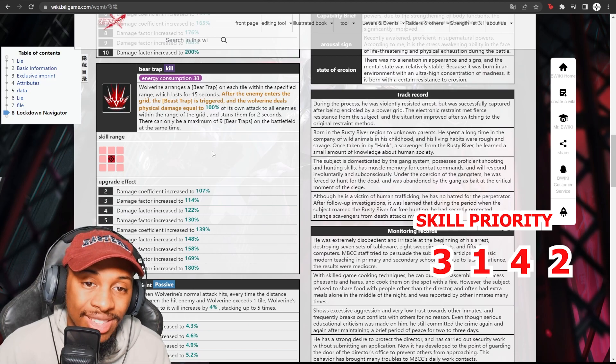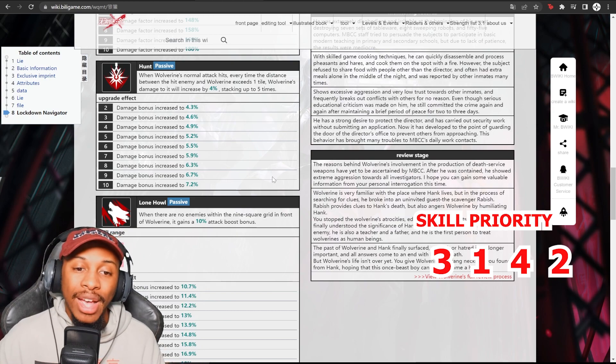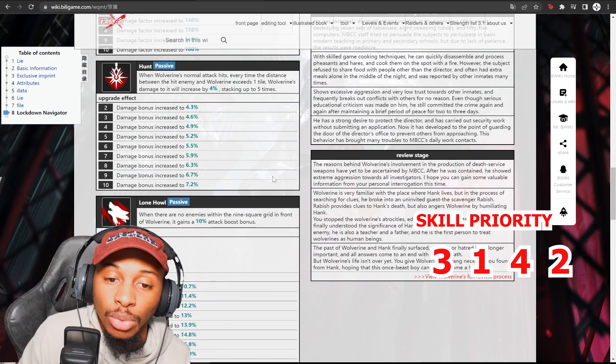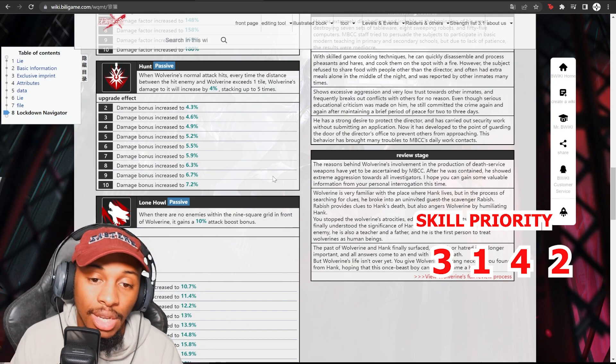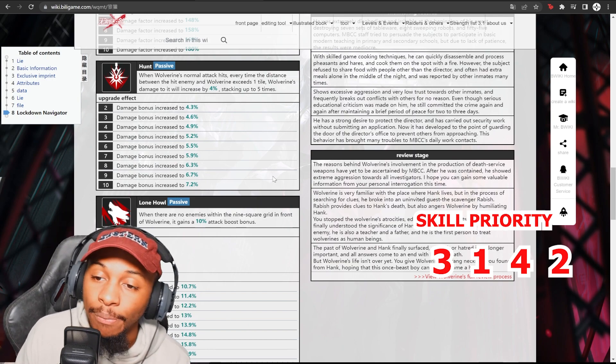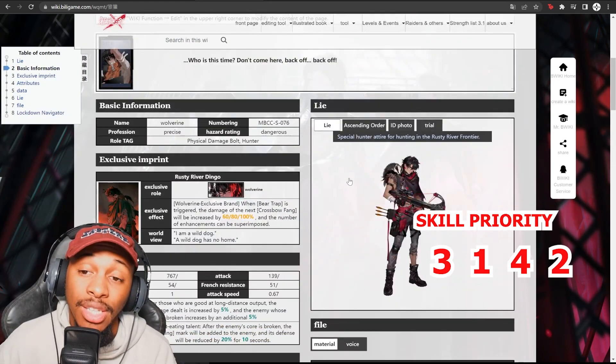His lone howl passive grants a 10% attack bonus when there are no enemies within the nine-square grid in front of Wolverine. That covers all of our current A ranks in the game.